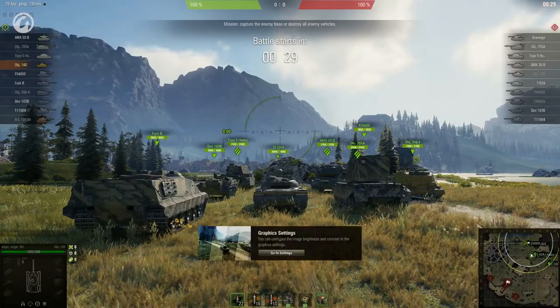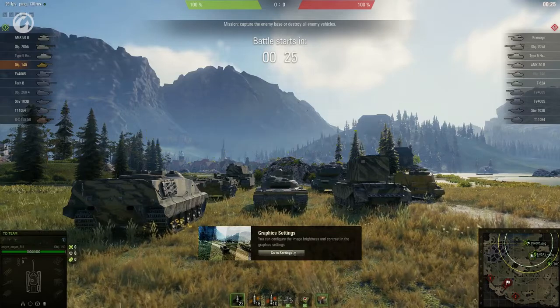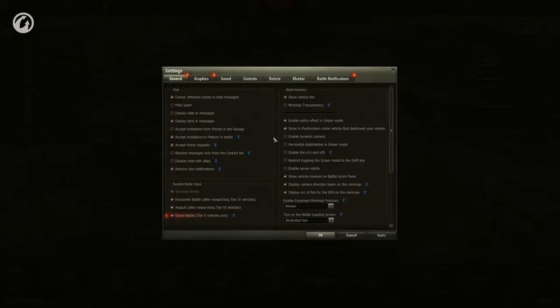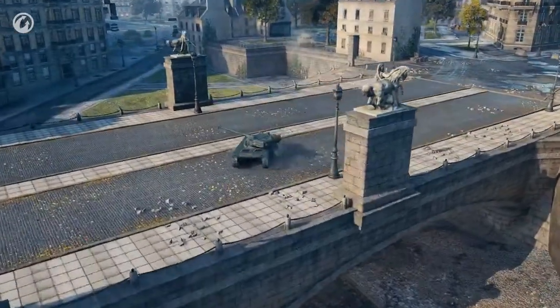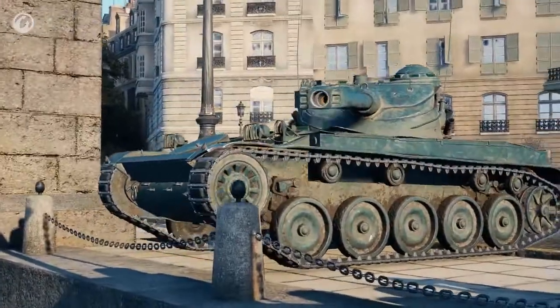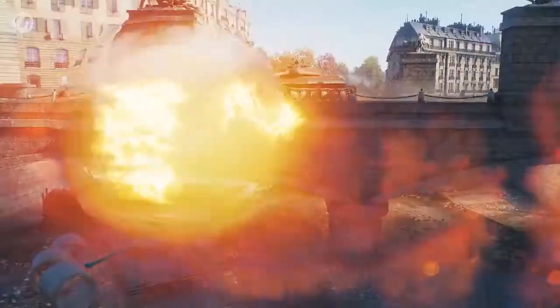When you first launch the game, the settings will be defined automatically. The system will select the maximum quality with a comfortable FPS for playing. If this isn't enough, you can adjust the settings manually. You can watch a special video on our channel about how to adjust the settings for your rig — the link is in the description. Moreover, we're releasing a special software config tuner soon. It will allow you to increase FPS by setting the visual effects more precisely. Follow our news on the official website.